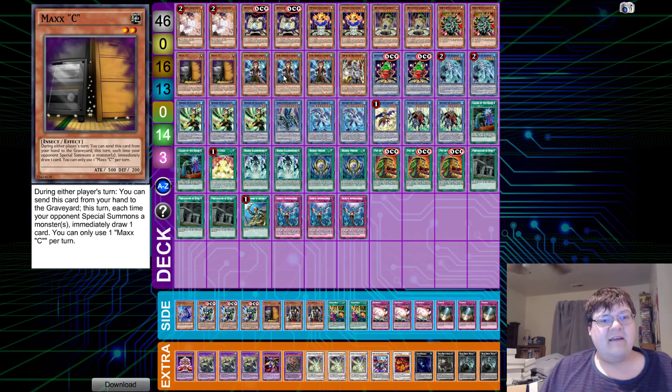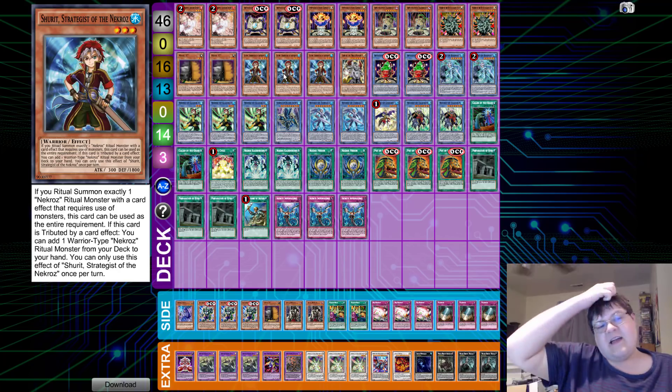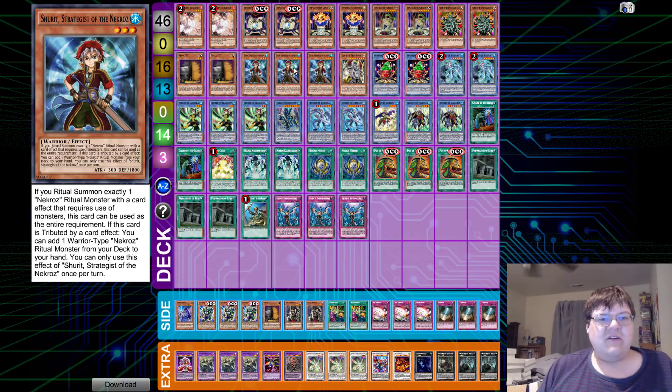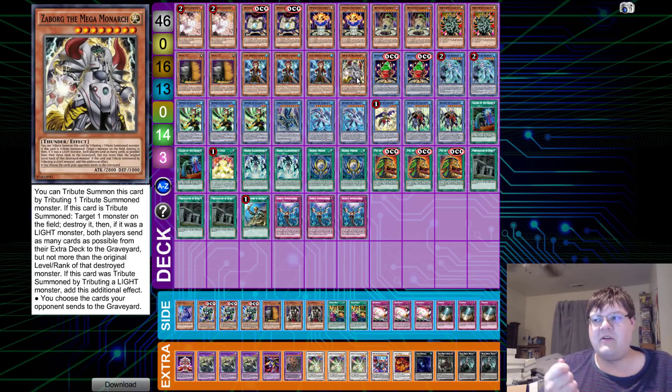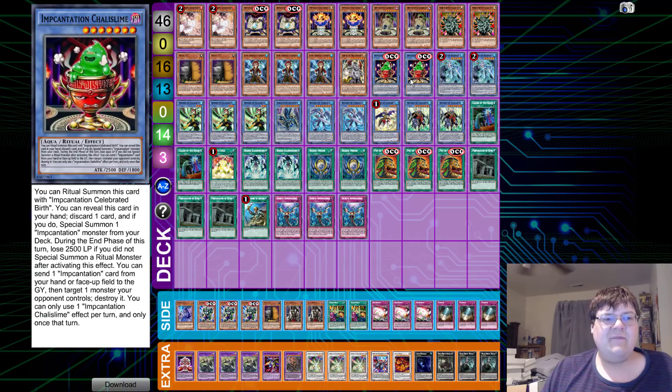And of course two copies of Maxi, and then three Shrit. If you Ritual summon exactly one Necroz monster with a card effect, this guy can be the whole tribute, and then you can add a Warrior Necroz ritual monster from your deck to your hand — so you could go search for things like Bryonic. This deck is also playing one Zobborg the Mega Monarch, which I actually find pretty cool. Being able to use this as a means to extend your plays gets you so much extra deck value. And then of course two Chalice Mine — that beautiful extender the deck now has.